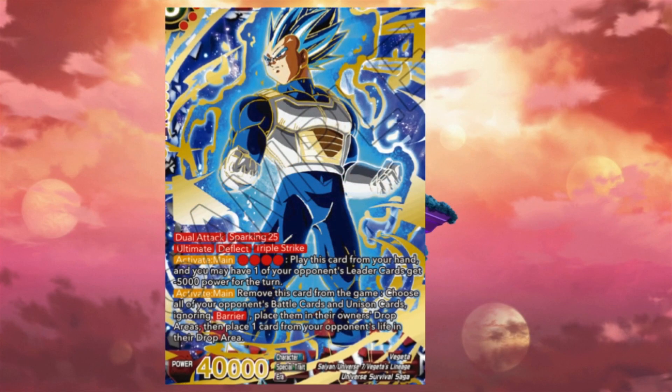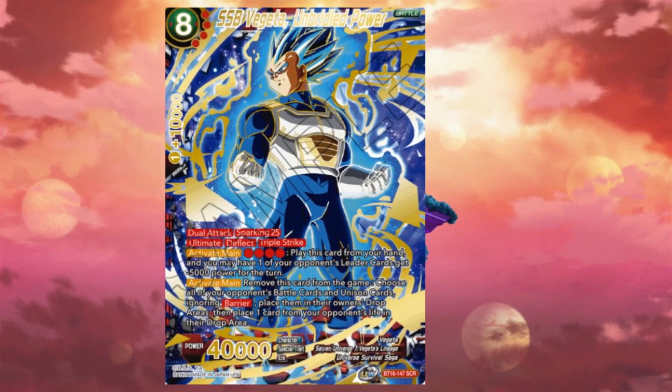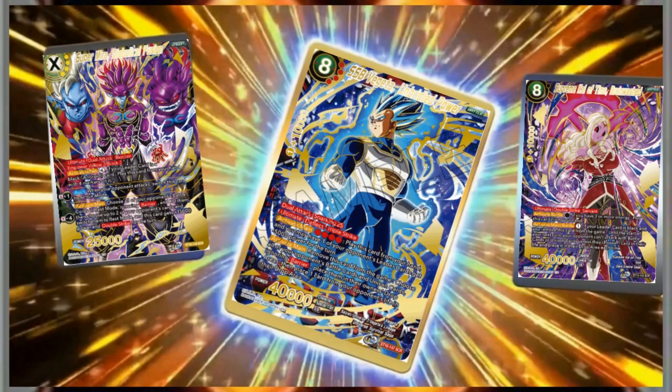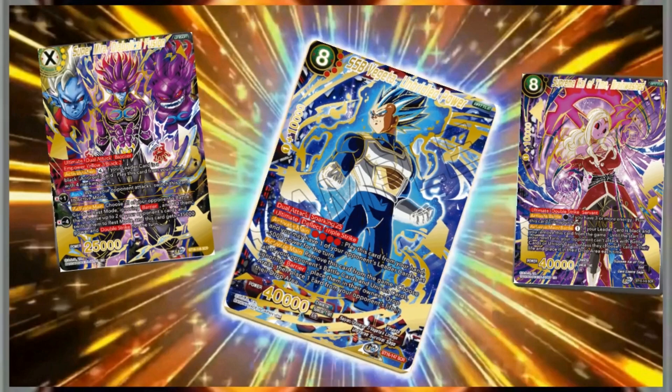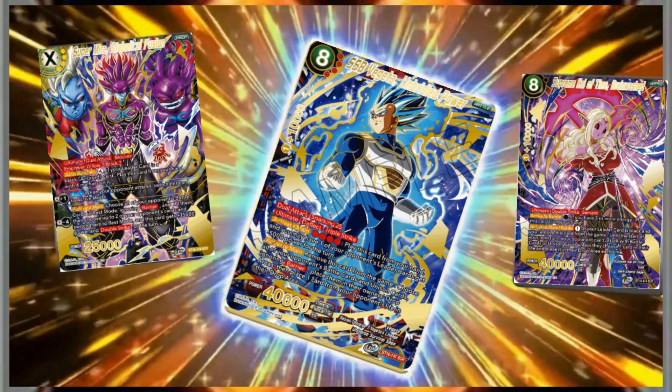The third and final Secret Rare is Royal Blue Vegeta. While at first I wasn't big on this card, I have to say it has grown on me after seeing the other two candidates in the set. Honestly, I'm hoping this was the card chosen for the God alternate art — it would make the most sense and would make the set way more sought after, in my opinion, for collectors like myself.